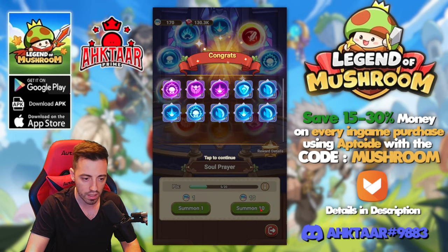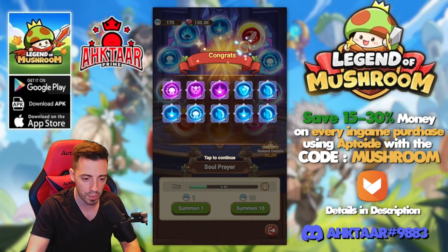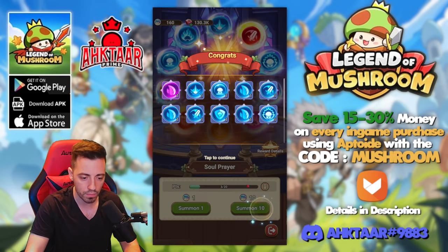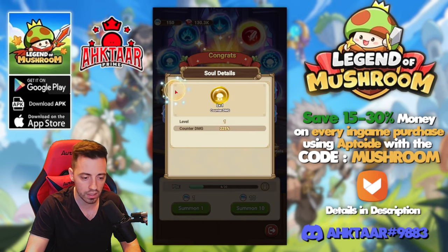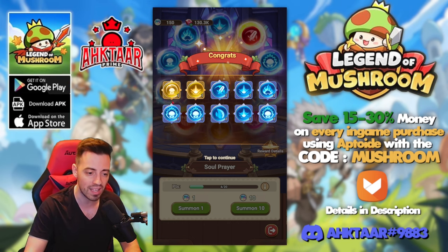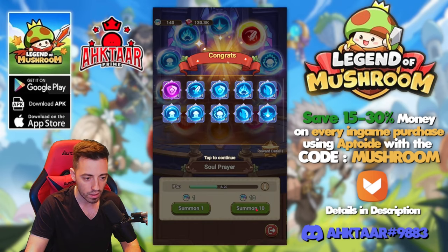Let's continue: crit damage, crit resistance, a basic attack, and no combo ones. 10 more — nothing good, still no combo. I got a lot of counter ones, so maybe in the future I'll switch my class to warrior since I keep getting counter souls. Still nothing good.